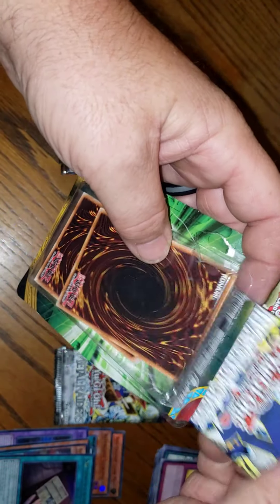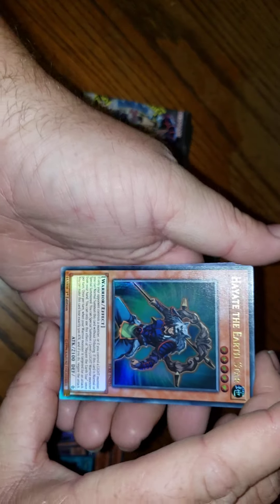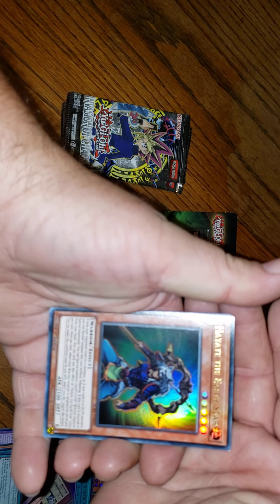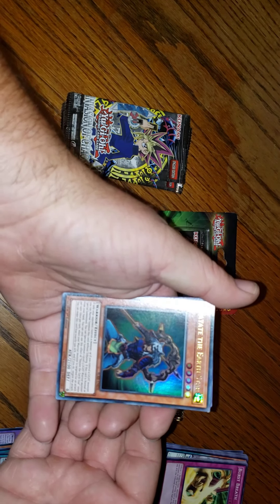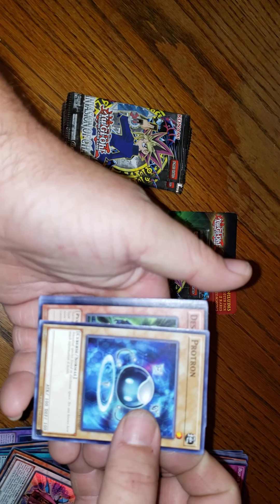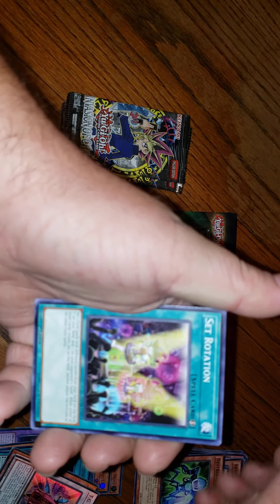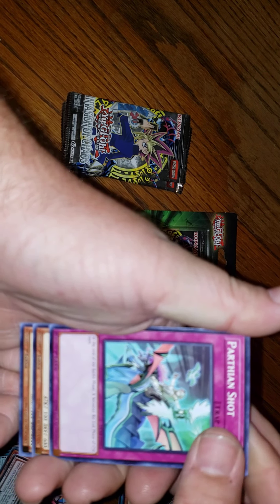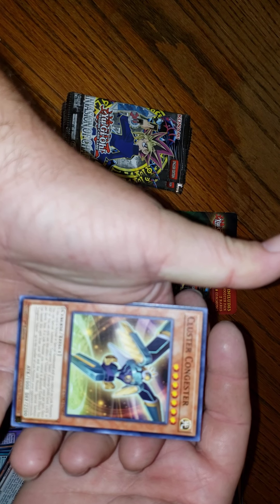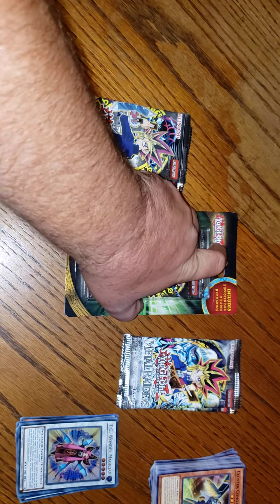I'll run through these booster packs pretty quick because I'm already taking up some time, I apologize. Nice — I got the Earth Star. Sorry about the lighting everyone. TG Wonder Magician, oh wow! Proton, Set Rotation, Capacitor Stalker, Something Shot Strike, Cluster Congestor. These extra cards are paying off pretty good it looks like.